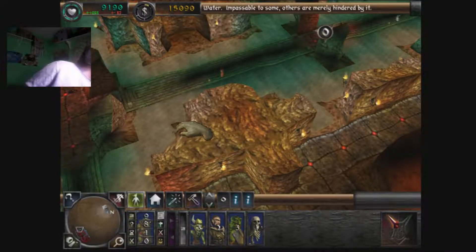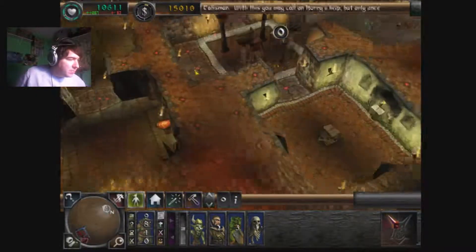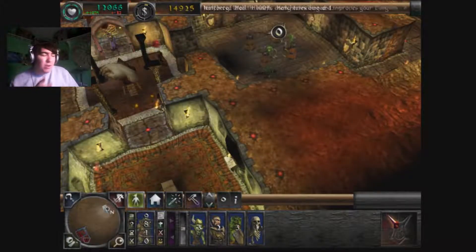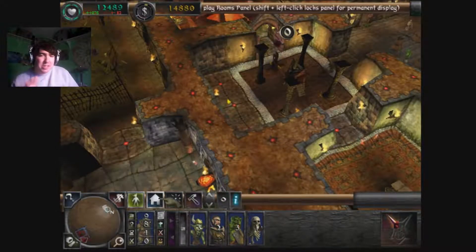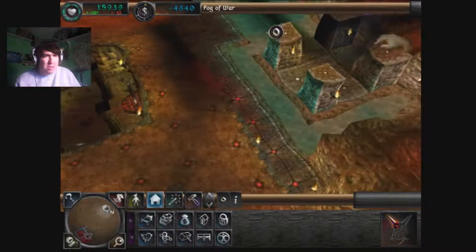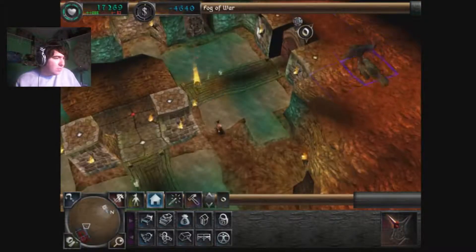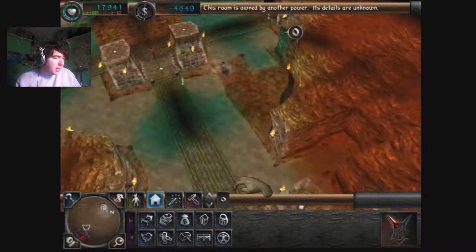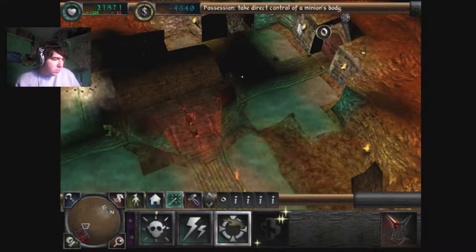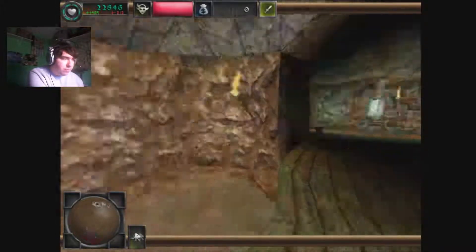Is that a hero gate? No, that's just a bookshelf - I was like, did I really just go and do a hero gate? Workshop and guard room. You have taken over an enemy bridge. Oh yes, I see what you did there.